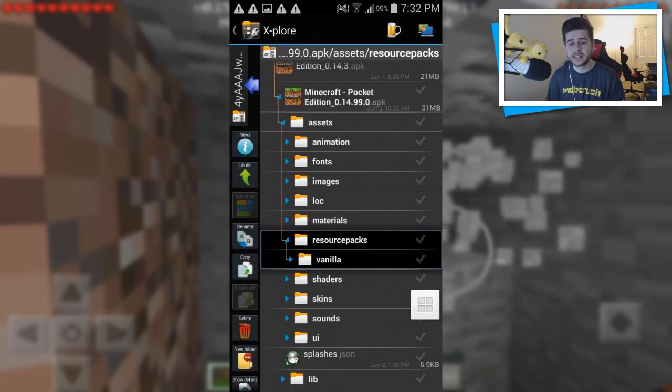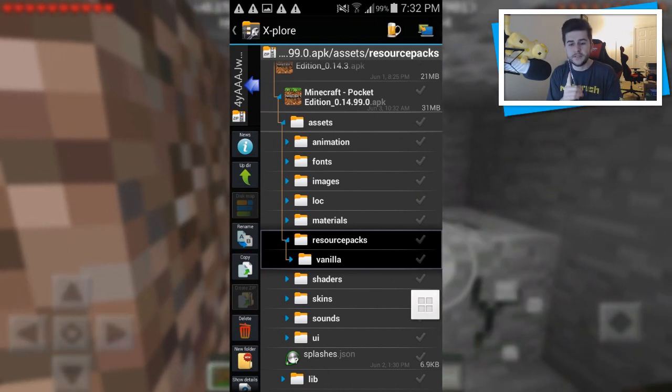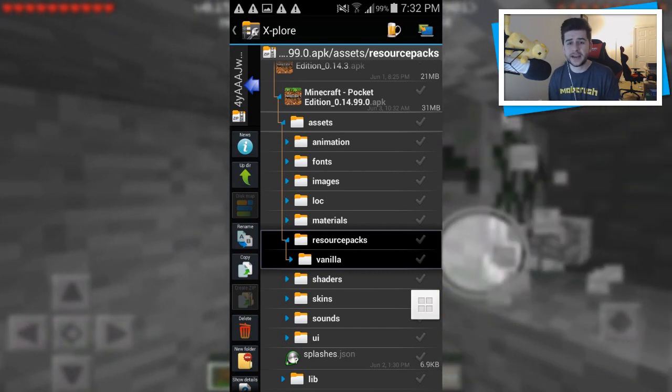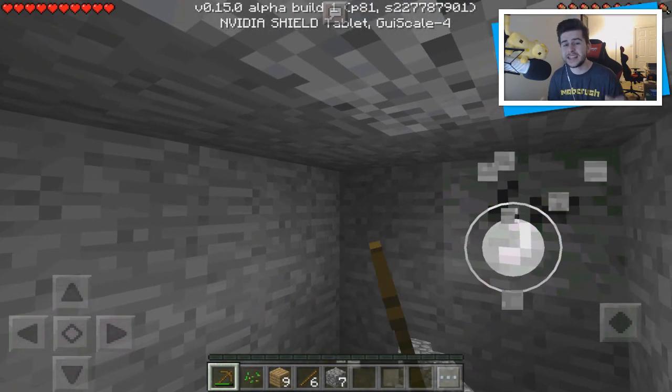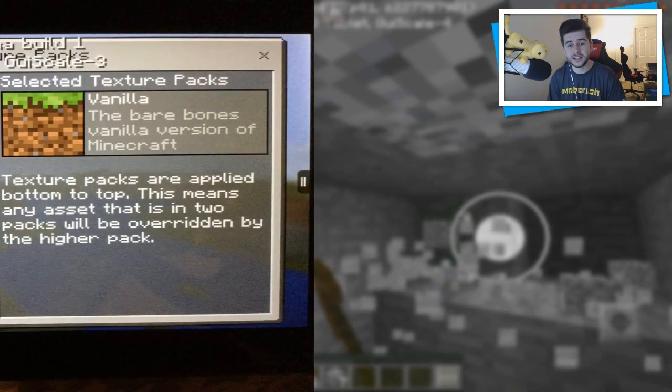The first image I have for you here is from the APK for 0.15 and it says 'resource vanilla,' so resource packs are in there. Now there's nothing exciting in the resource packs yet — nothing has been introduced content-wise — but the file has been introduced, so it is in development. I have something even more interesting — check out this next image.